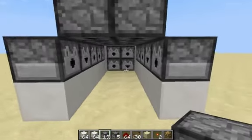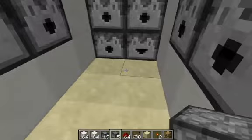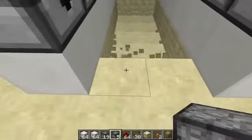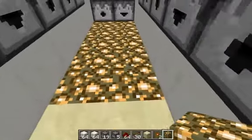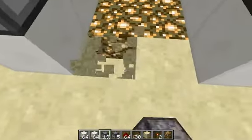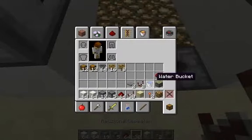Now that you have that done, you can go in here and replace this dispenser with a dropper. I also like to replace this bottom piece with glowstone for lighting — pumpkins work as well. Now it's not time to place your water just yet because that sound can get really annoying. Right here you put two dispensers facing upwards, and your pressure plates on top of them.